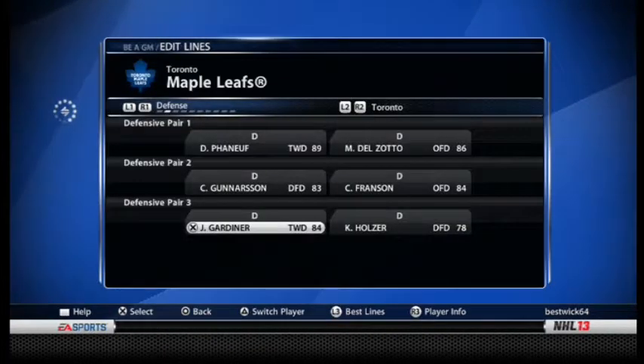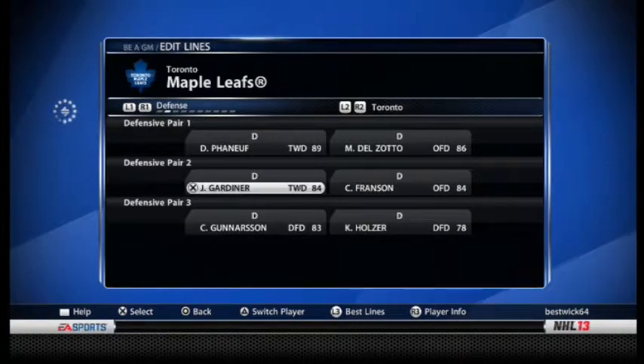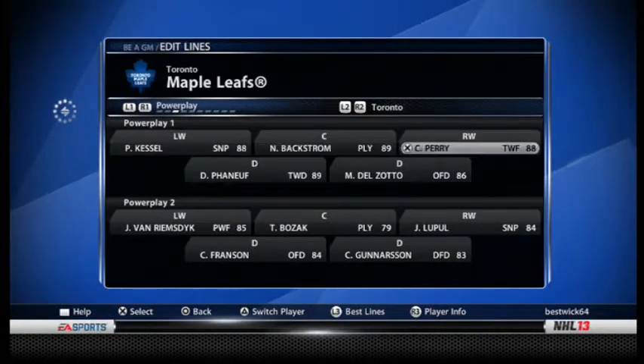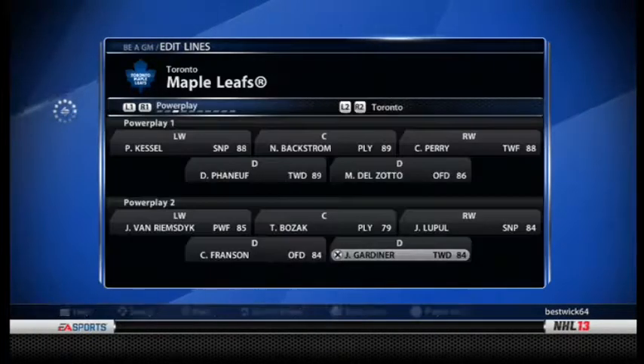Defense — I gotta put in Gardner now. Defensive lines: we'll have Phaneuf with Delzotto, that works for me. Down here I want Gunnarsson with Holzer, and Franzen with Gardner. So there we go, our defensive lines are all set. Power play: Phaneuf and Delzotto, that works. Franzen and Gardner too.